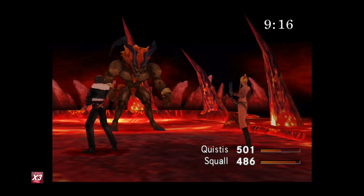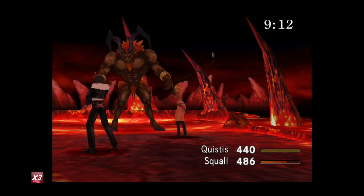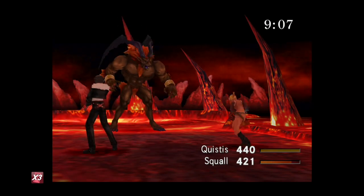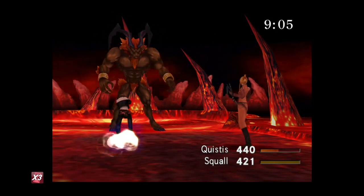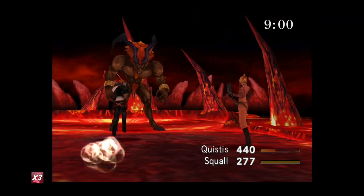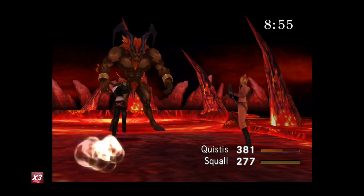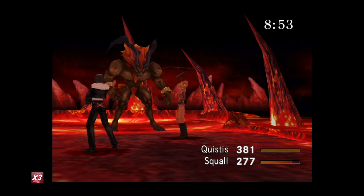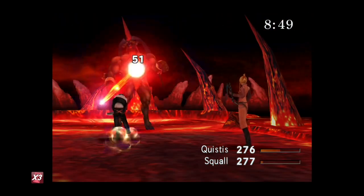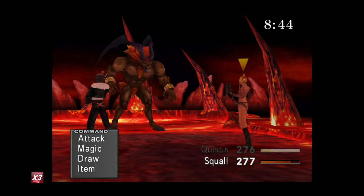At the end of the Fire Cavern you'll come to this boss — he's a Guardian Force. Just keep attacking him with basic attacks; you do about 100 damage at a time and he's got about 1000 health, so it won't take long. If you need to heal, use the Draw command on him — select the middle or bottom option — then select Cast on yourself. It'll be a Cure, so cast that on yourself to heal.